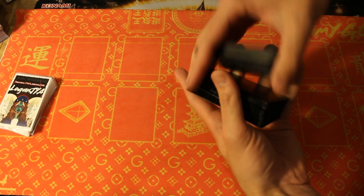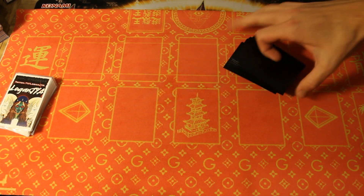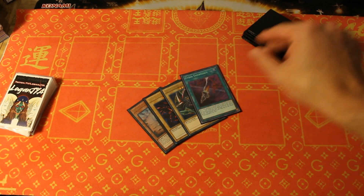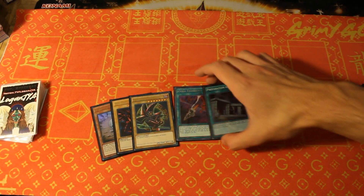Time to wrap up this video with a quick test hand to show you what the deck does with full five cards. Let's get into it — give it a quick half cut and let's rock and roll. Eva, Red Eyes, Dark Magician, Cyber Emergency, and Preparation of Rites. I tell you what — this hand is absolute garbage, but we're still going to full combo with it, baby.